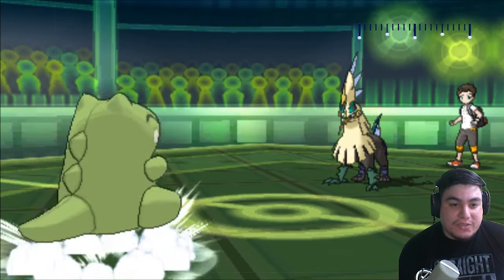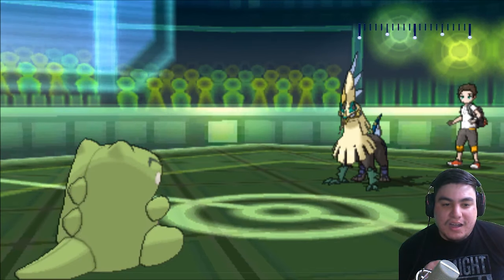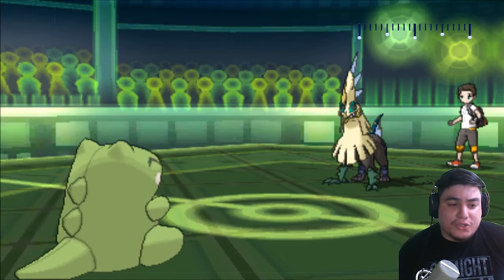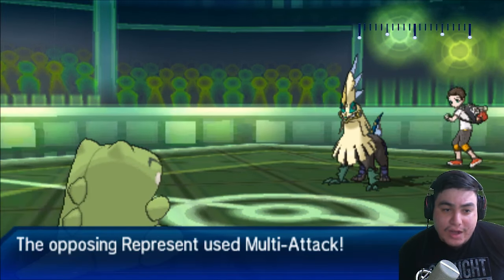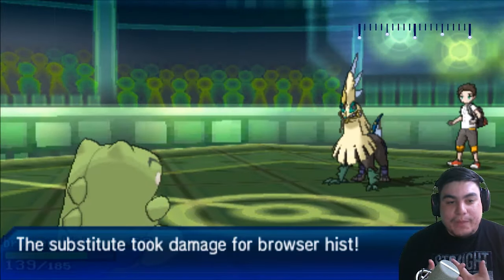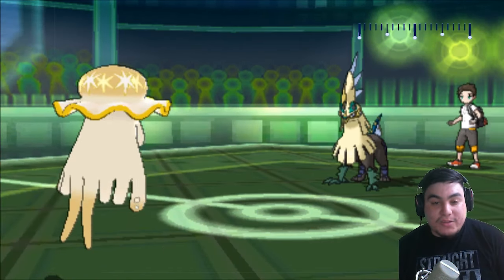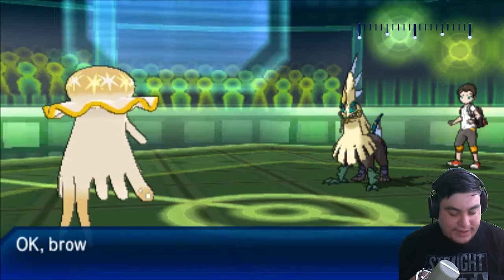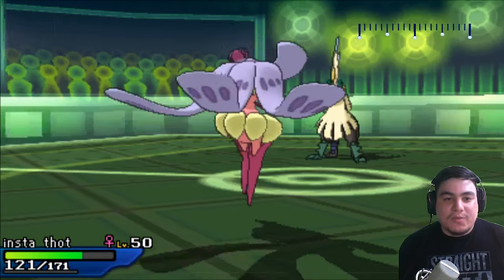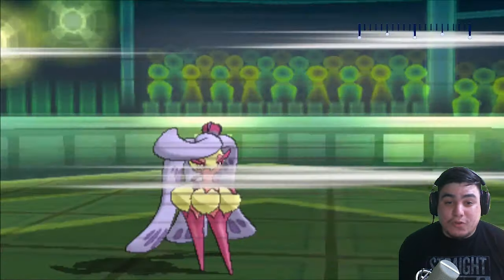The Toxic forced me to go into my Nihilego, which does allow me to set up a Substitute, but it's not going to do much against Silvally Steel other than allow me to try to get off some damage with Power Gem. From here on out, it looks like my best way of dealing with Silvally is to try to wear it down with a bunch of hits throughout the match, because it's not going to be able to recover that well. Between rocks and the big Volt Switch I got off earlier, that gives me a head start in wearing it down.